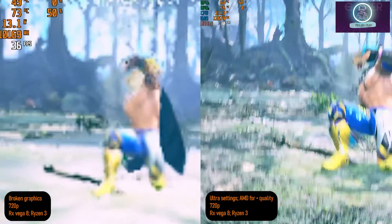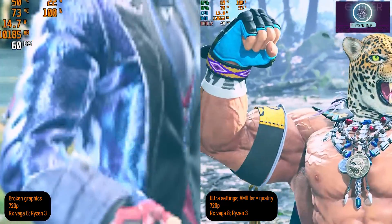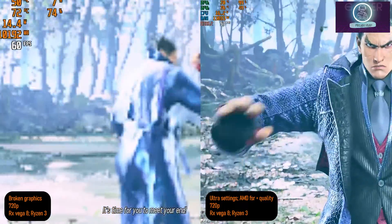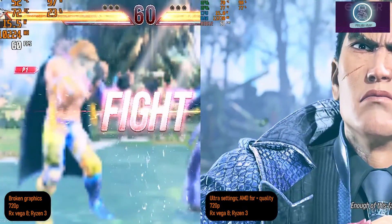There are massive changes in graphics and texture — poor quality in how the grass, rocks, and even the lighting and color of the environment and characters look. But you get a boost in fps, and even though it's capped at 60 fps, gameplay is smoother.